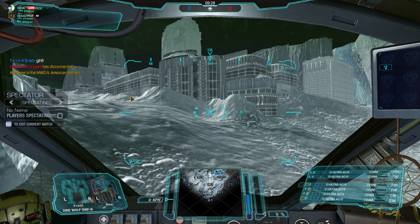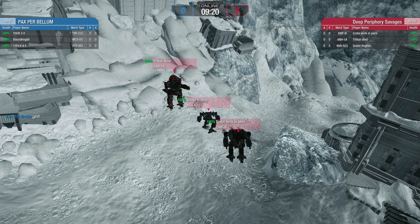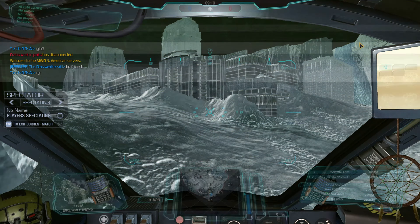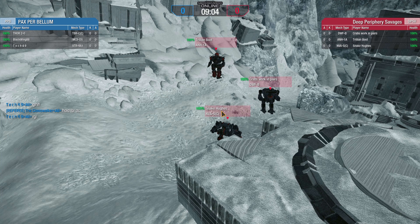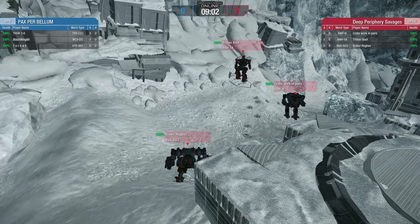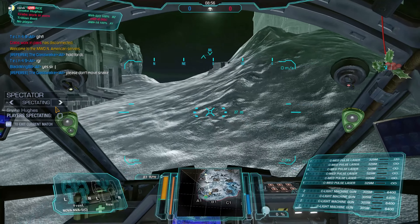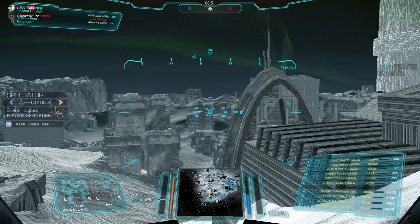Looks like someone has disconnected — DPSV disconnected. The Savages pick: Direwolf, and they have a Nova. The Annihilator is also UAC. The Nova is medium pulse and light machine guns.